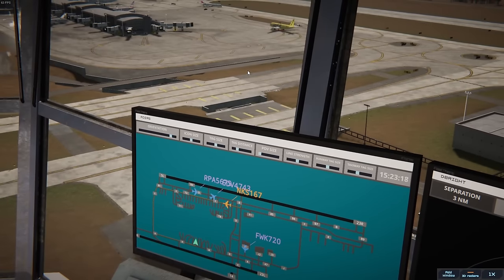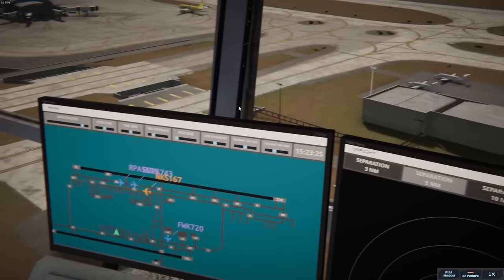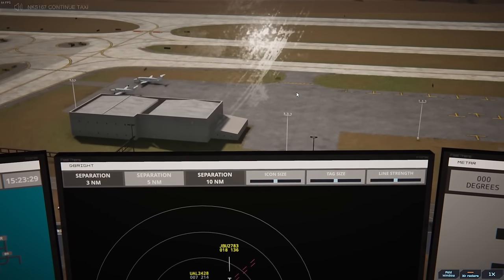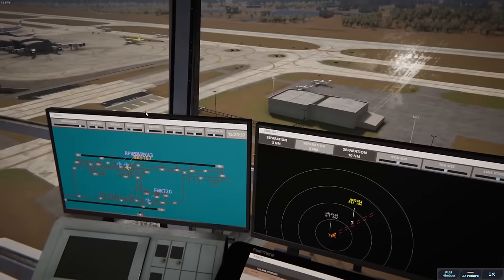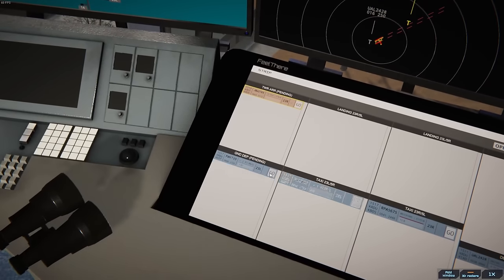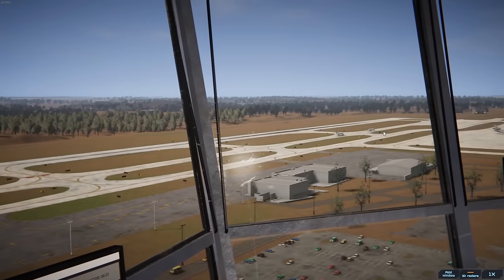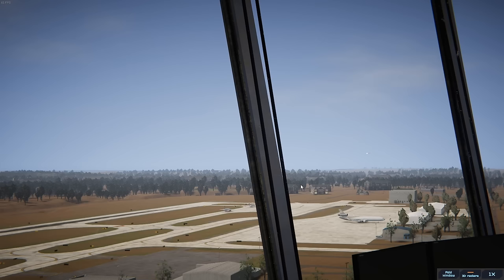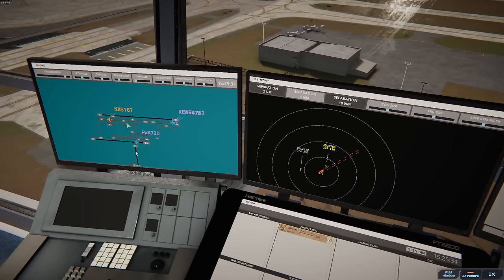Spirit Wings 167, continue taxi. JetBlue 2783, wind 0 at 5 knots, runway 23 Right, clear to land. Runway 23 Right, clear to land — JetBlue 2783. United is gone. We basically got through that little rush of activity. Spirit Wings is continuing their taxi, we've got two aircraft back to back on their way to 23 Right. That got us a little stumped — Flightworks voice recognition just was not working, so I had to type out everything. I had four aircraft calling for clearances simultaneously and I was about to punch all three monitors.